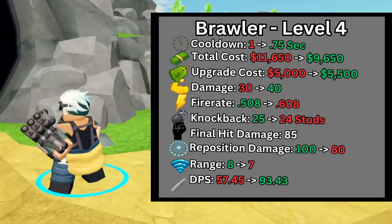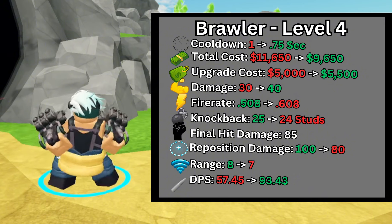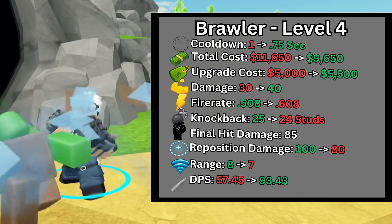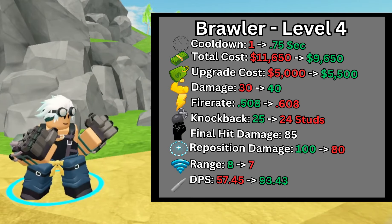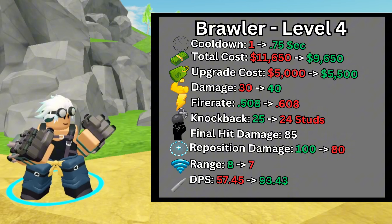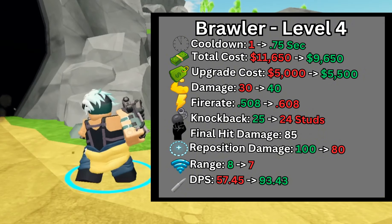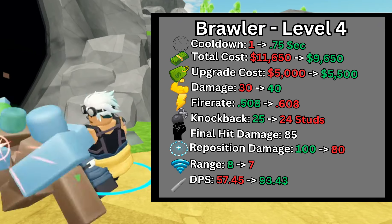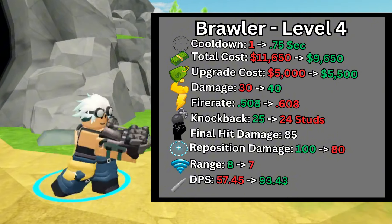At level 4, the upgrade cost was increased from $5,000 to $5,500. The damage increased from 30 to 40. The Brawler gains the reposition ability, which allows it to be moved anywhere on the map. The reposition ability's damage was decreased from 100 to 80, and the cooldown was decreased from 40 seconds to 20 seconds. The knockback force was decreased from 25 to 24, and the range was decreased from 8 to 7, bringing the Brawler's DPS from 57.54 to 93.43 DPS. Cost efficiency improved from $200 to $103 per DPS.